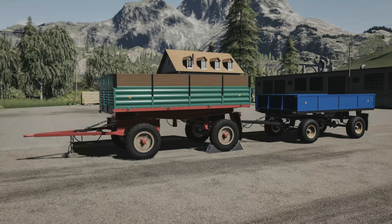Your next update for all platforms is the Lizard D-46/D-47 pack. Change log 1.2: new colors, tires and sides, improved fill volume, and improved textures.